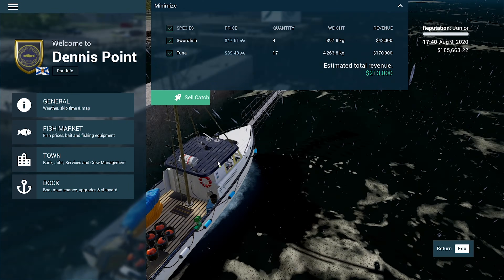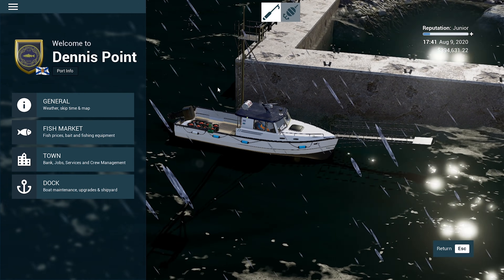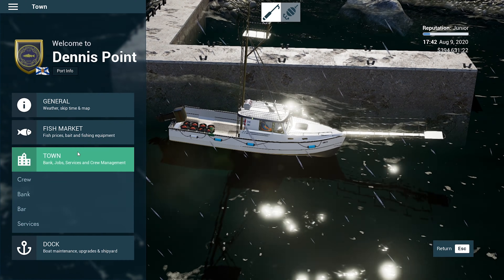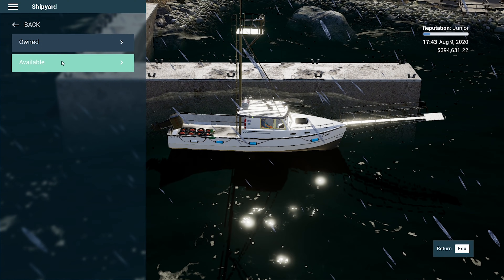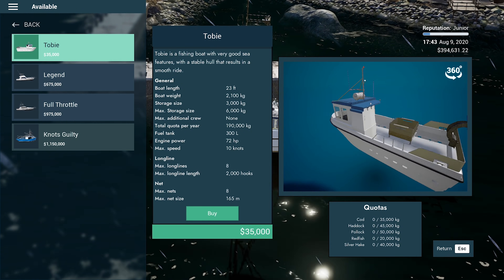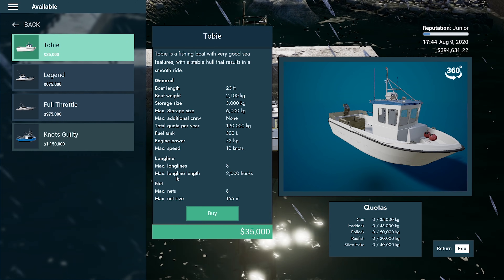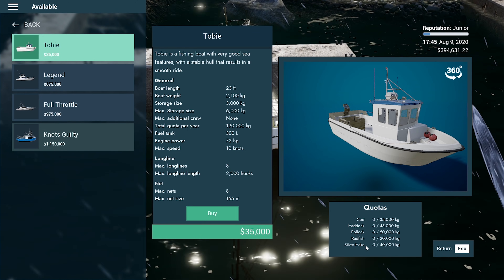All right, let's sell our fish. Another 194,000 — let's go crew! He's still on board, good. Let's have a look at the shipyard. What do we have available? The Toby — nice little boat, what a cute little thing. It's a fishing boat with very good sea features, stable hull, smooth ride with long lines and nets. Haddock, pollock, redfish, and silver hake. We've got the Legend — improved weight distribution for exceptional handling in all sea conditions.